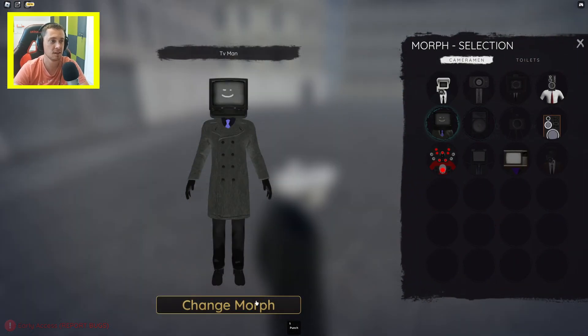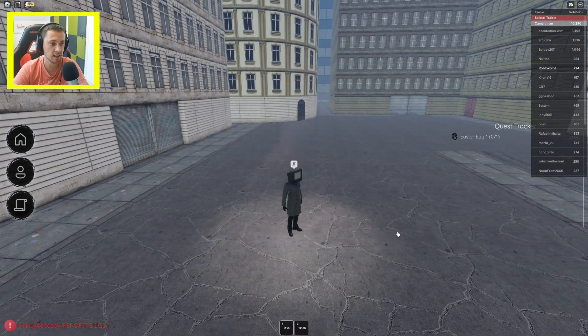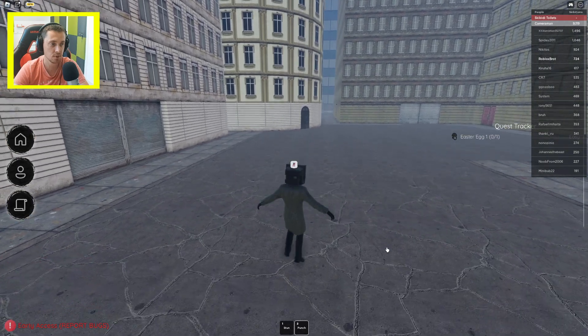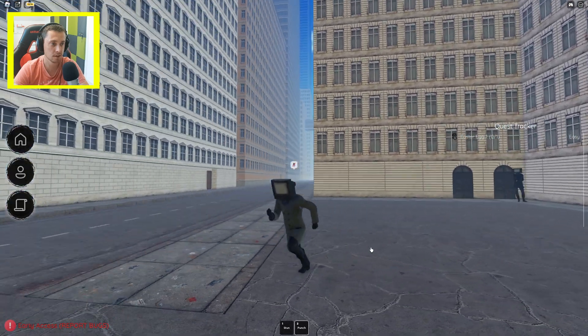As you can see, we got the TV man morph. We have a stun ability and we have a punch here. We can jump and we can move really fast.